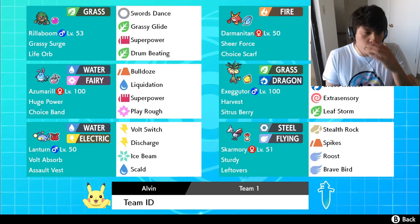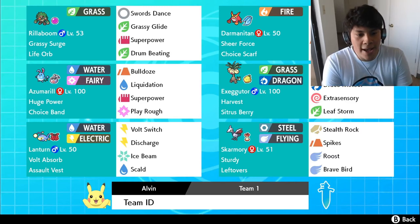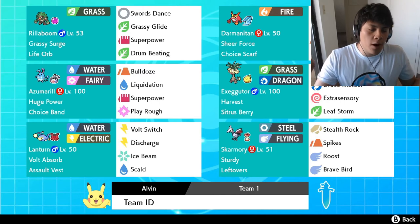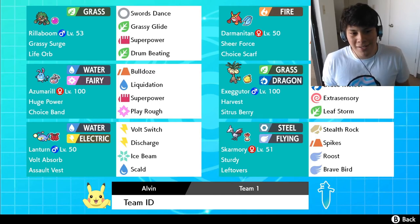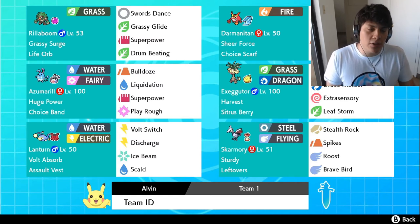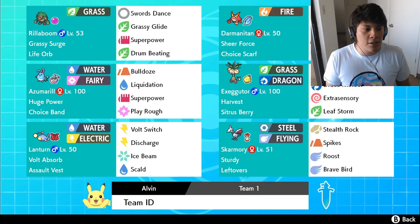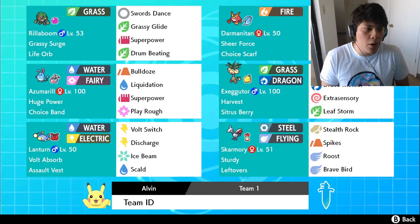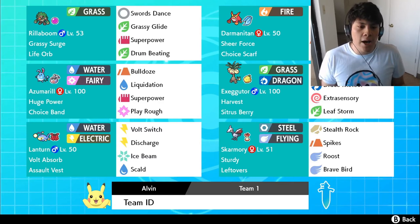We're running 252 Attack, 172 HP for bulk, and 86 Speed to outspeed tanks and walls we need to get through. You probably noticed we don't have Aqua Jet. This is a shiny Azumarill brought in from Pokemon Omega Ruby/Alpha Sapphire. To make it eligible for ranked battles in the Battle Tower, I had to have it forget every single move it knew — and throughout that process I sacrificed Aqua Jet. That's why we don't have priority on Azumarill.